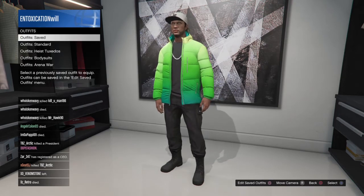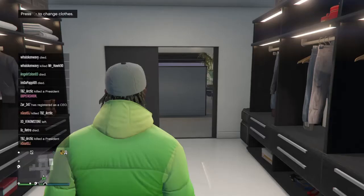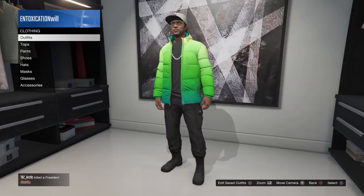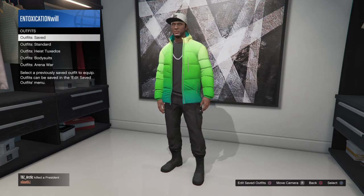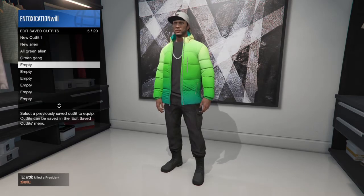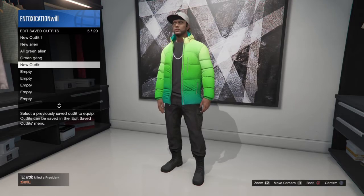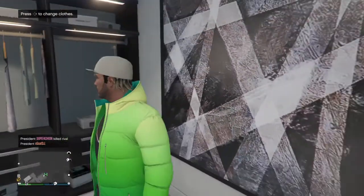So basically what we're gonna do is go with this — I'm gonna make this a new saved outfit. I'm gonna go to edit saved outfits and make this the new outfit, just put it as that. Save, confirm.